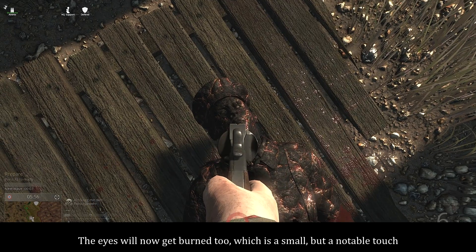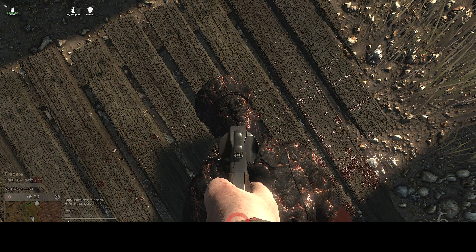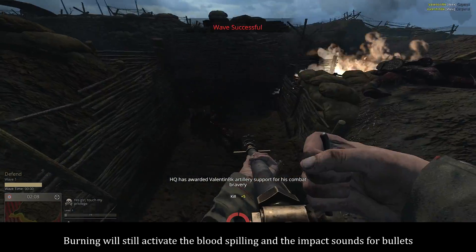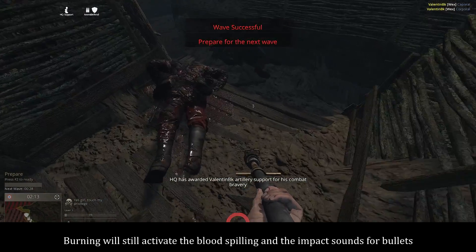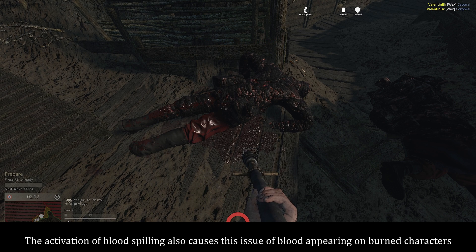The eyes will now get burned too, which is a small but notable touch. However, the other burning-related issues still persist. Burning will still activate the blood spilling and the impact sounds for bullets. The activation of blood spilling also causes this issue of blood appearing on burned characters.